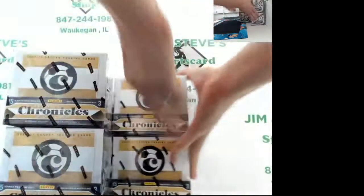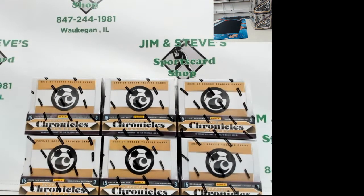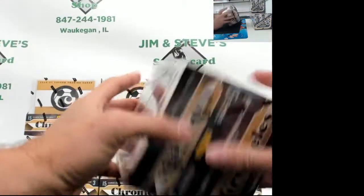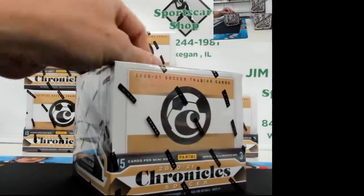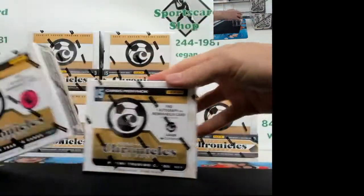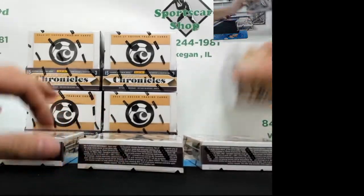Alright, and these will be the six boxes that we're going to break. There are three different leagues in here, so we're going to open up each one. Each box should have one of each, so we'll get them all separated and then we'll do one break for each league. We got pink, we got white, we got blue - make some stacks.